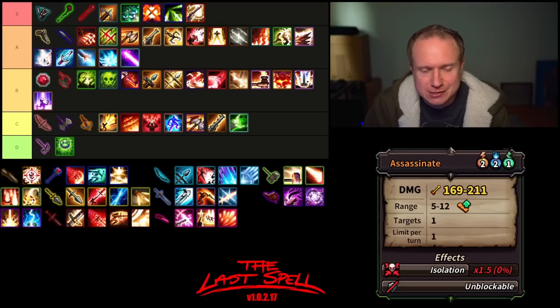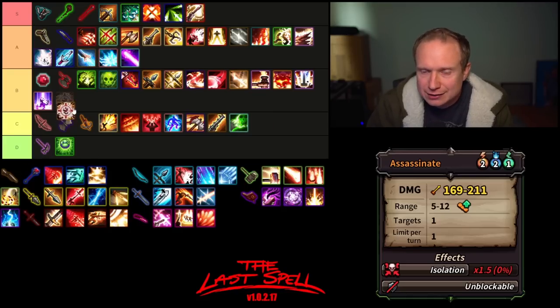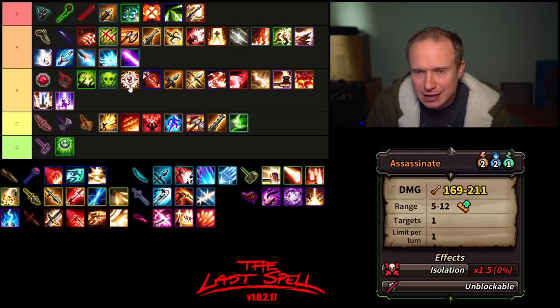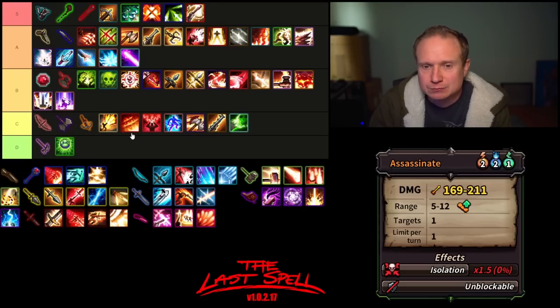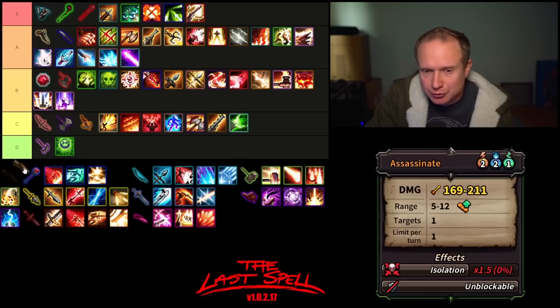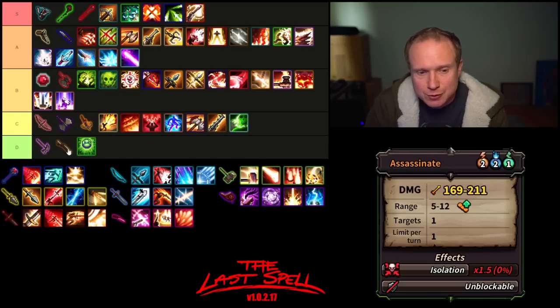Last but not least we have Assassinate — huge damage, but pretty big cost at two AP, two mana, and two movement. It has decent range, isolation of 1.5x, no block. The limit of one per turn is hard — I think it puts it in high B tier. It's nice for taking out isolated enemies, but it doesn't quite get there. It's a little too expensive to be spamming. Overall, as much as I like Suppressive Fire, I'm almost always looking to replace my rifles with other things — I think it lives down in D tier. Still very usable, but it just doesn't crack that upper echelon.